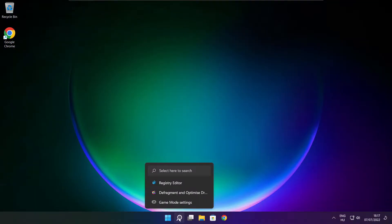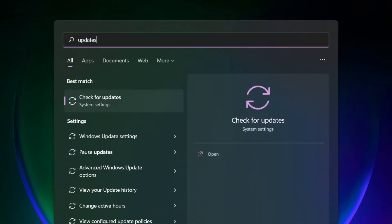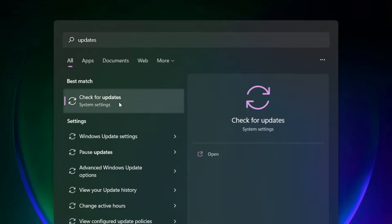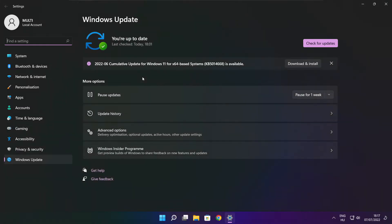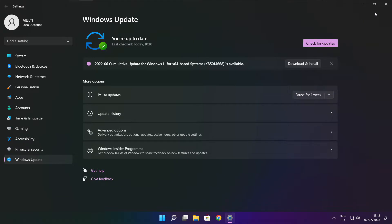If that didn't work, click the search bar and type update. Click check for updates. After completed, click close.